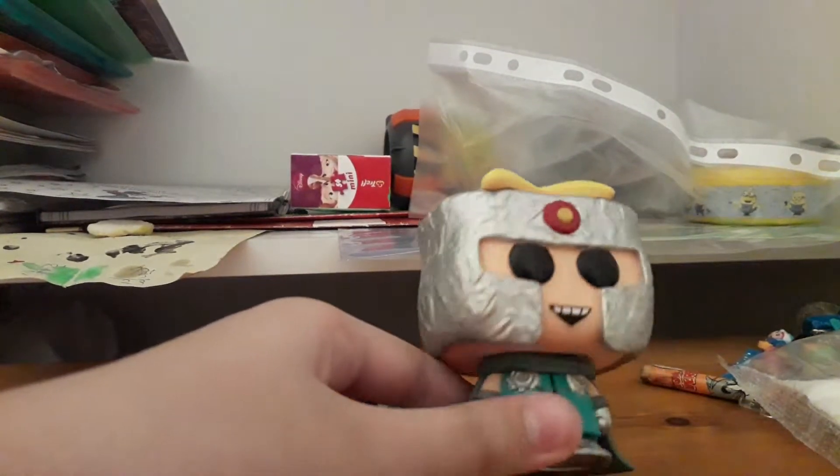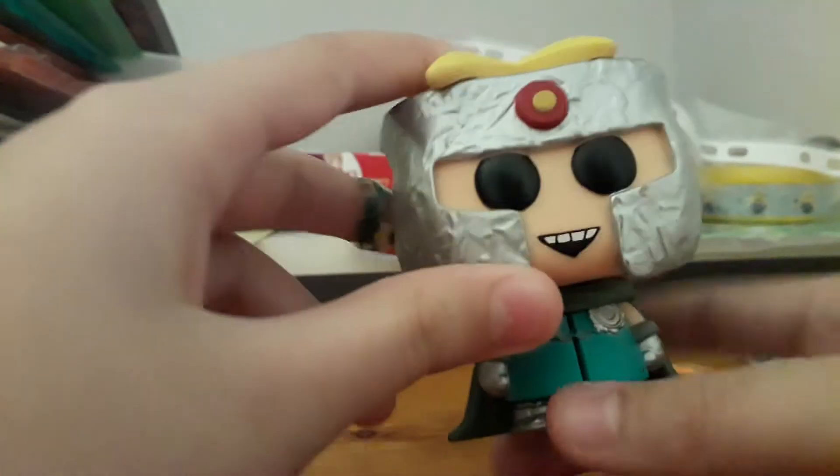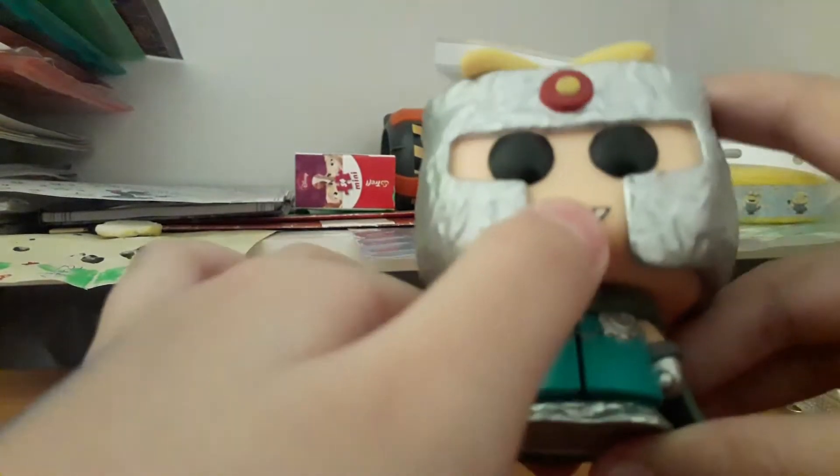So here's Professor Chaos and he looks super cool. He's got these full black eyes — I'm not sure why Funko does this, but I think that's how a Funko Pop is most of the time. He's got a little smiley face on him and these awesome little buttons over there. As you can see, this is from 2017.